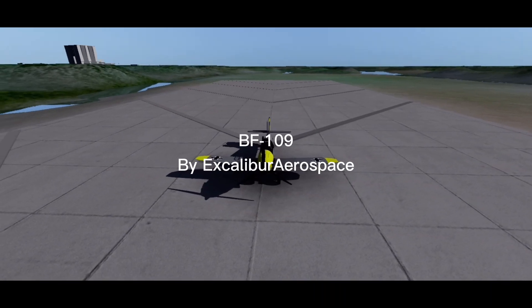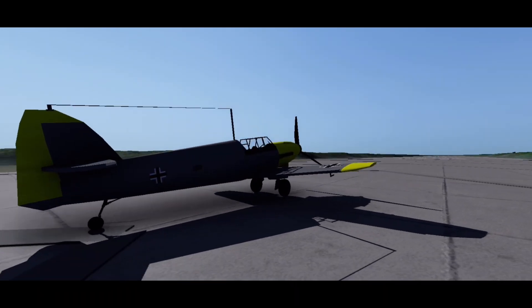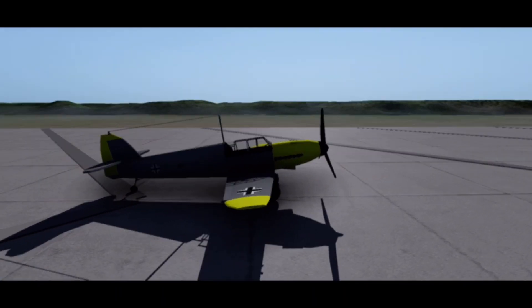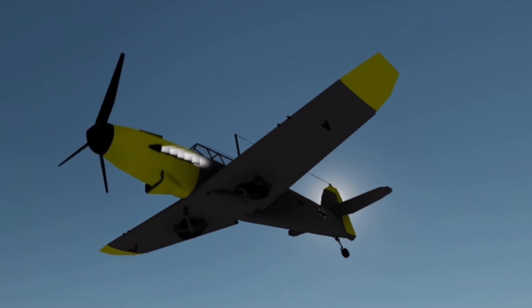Let's get into the video. First on the list is the iconic BF-109 by Excalibur Aerospace. It looks just like the real plane, and comes with engine flame plumes. It also has a set of custom landing gear, which fold up really neatly.